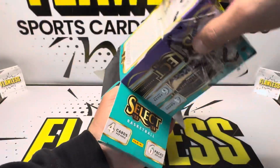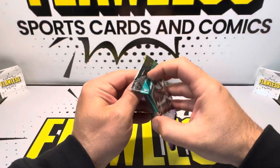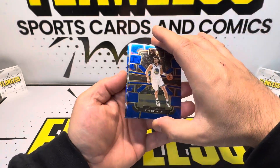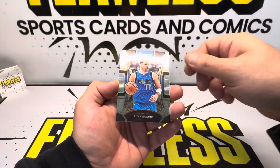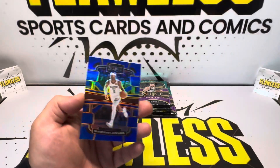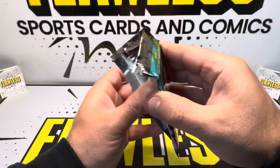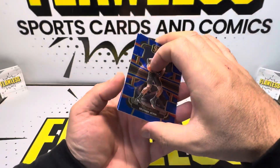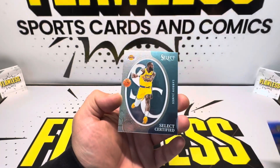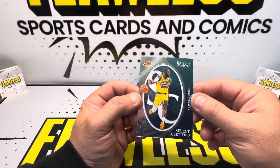That's why we got three of them. Blaster 3 starts off with Klay Thompson, Trae Young, Luka — this is going to be the Mezzanine, the only ones that are not blue for some reason — and Alexander. Then DeAndre Ayton, Derek Lively II, Jimmy Butler, and a Select Certified of LeBron James — haven't seen this insert yet, it's a nice looking one.